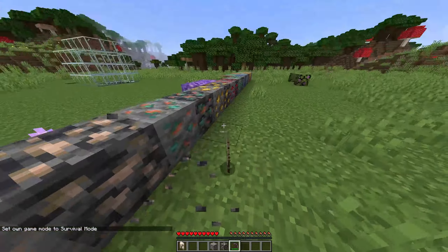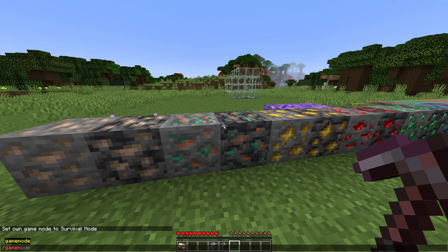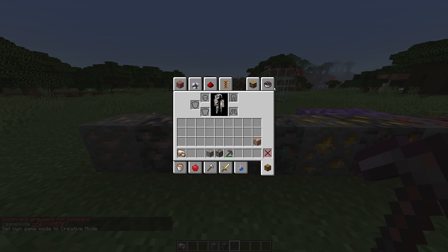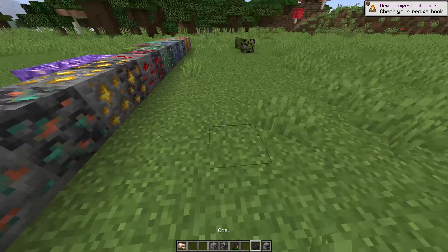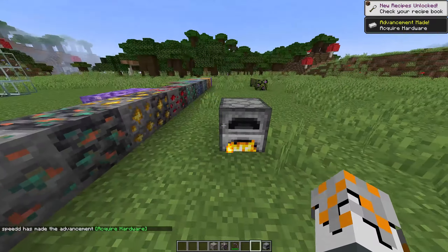I'm pretty sure if I do this I get raw iron, and then I smelt it. I was not planning for this. Oh, this is new - I did not notice this in the furnace. I think that's new. I'm pretty sure this gives you regular iron now, so instead of iron ore that you have to smelt, you've just got raw iron.